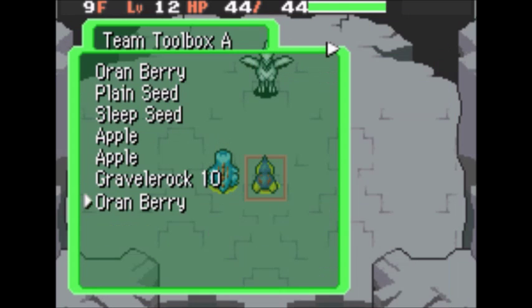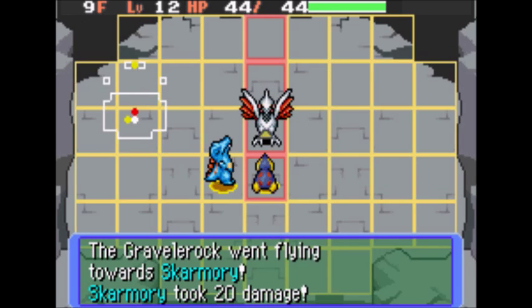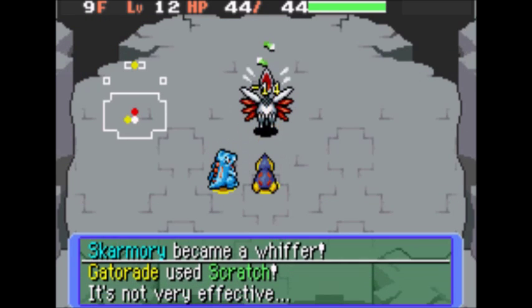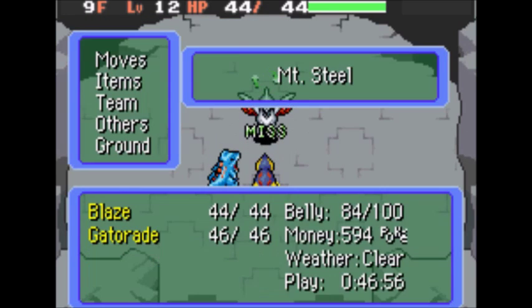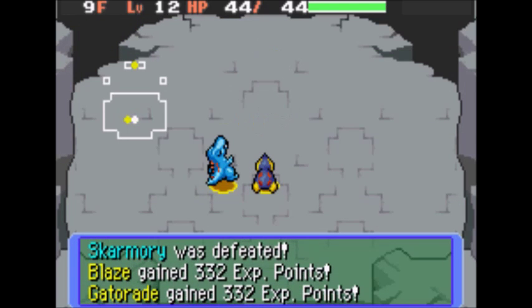Our fight with Skarmory begins. What we're gonna do is throw a Growl Rock to do some damage, then Smokescreen — and it becomes a whiff. Then we Ember, and we got rid of Skarmory. Nice!